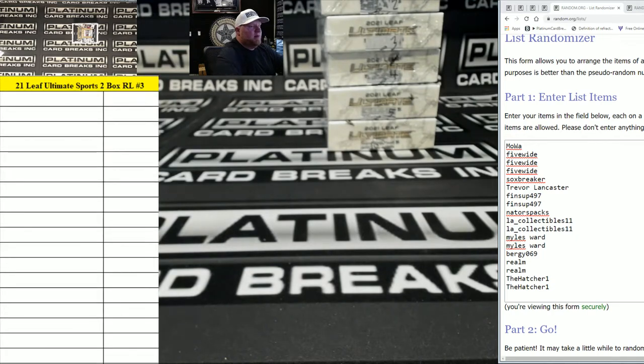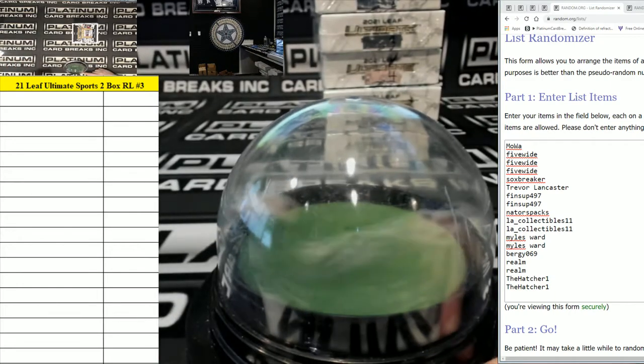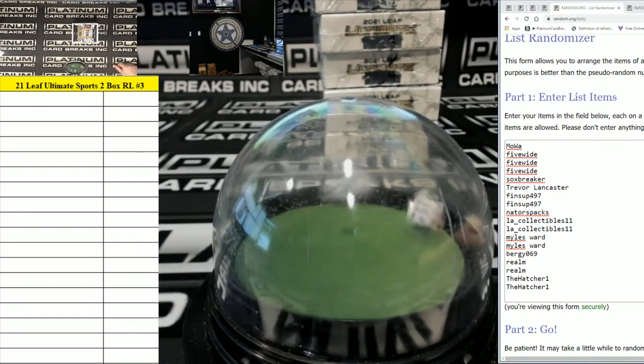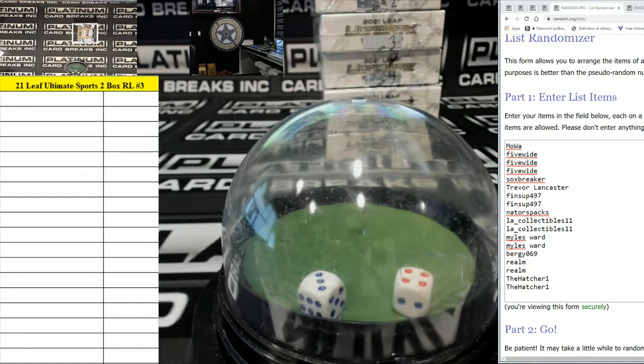Leaf Ultimate Sports 2 box random letter break number 3. We're going to be rolling snake eyes — same dice roll for any and all randoms throughout the break. Four and three, we're going seven times.